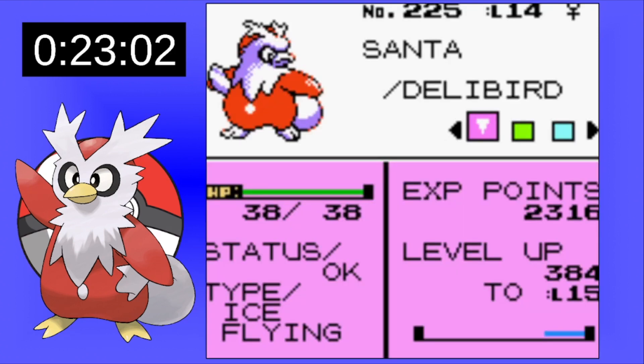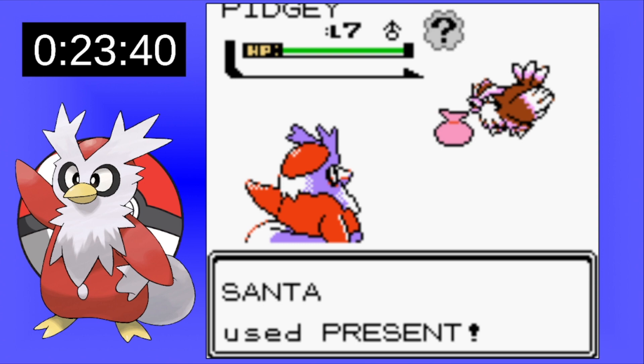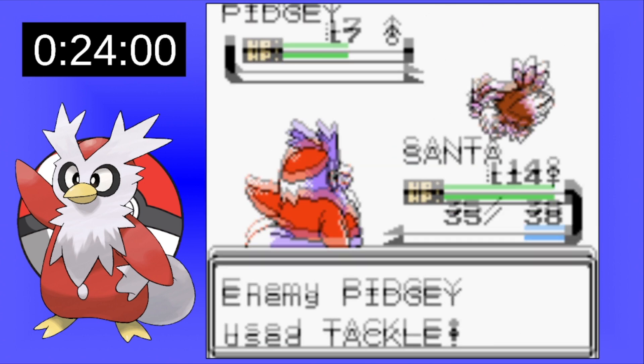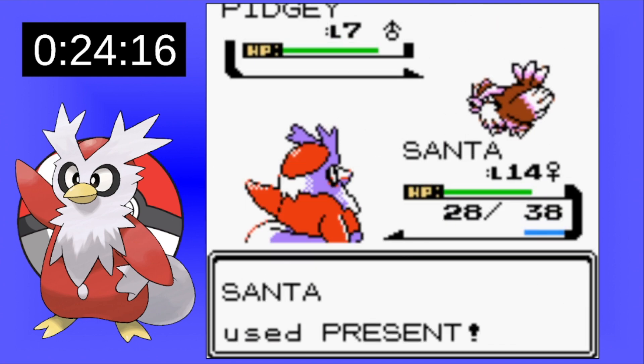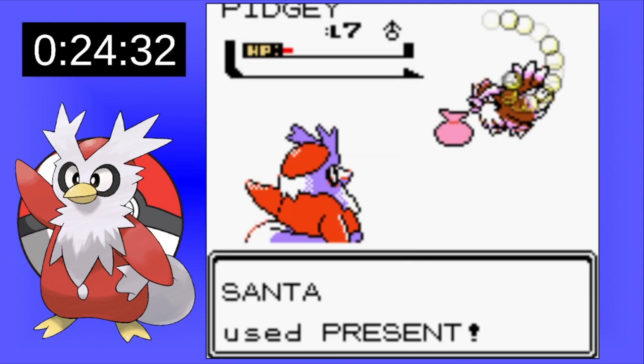Now we have reached level 14 and we're ready for our first attempt at the first gym badge. On our first attempt, Present actually starts giving us a lot of trouble with the first Pidgey — we end up healing it more than we do damage. That's giving the Pidgey ample time to bring our health down.